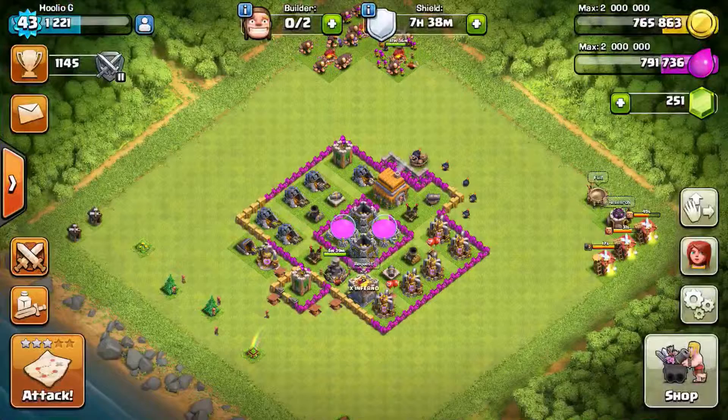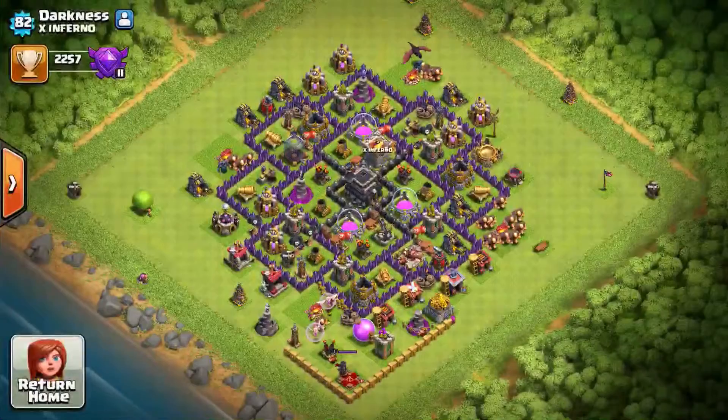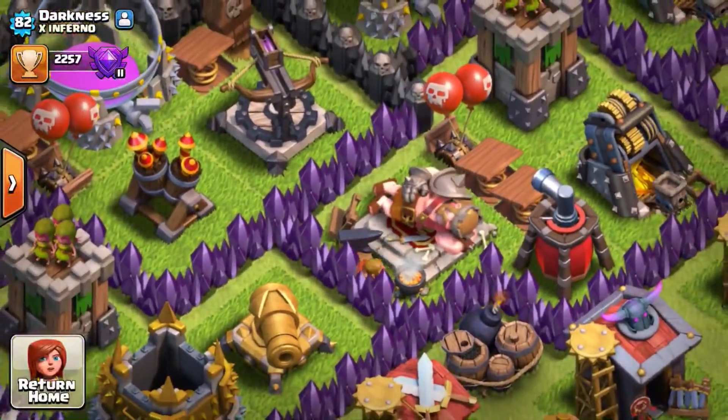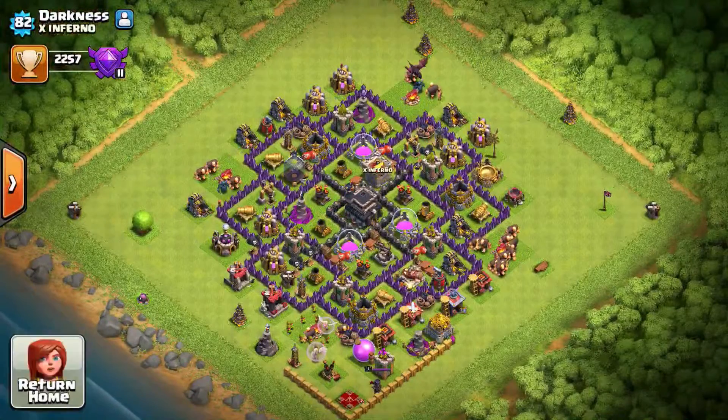Moving on to the next trick or tip: if you want to know what your builders are doing and you've got a huge base like this person in my clan, you can't really see that builder working away if you look from there.